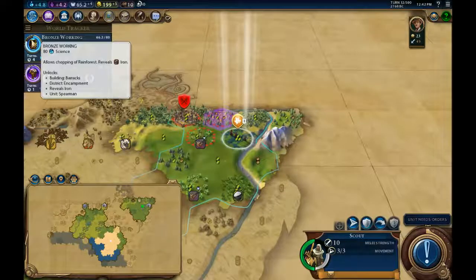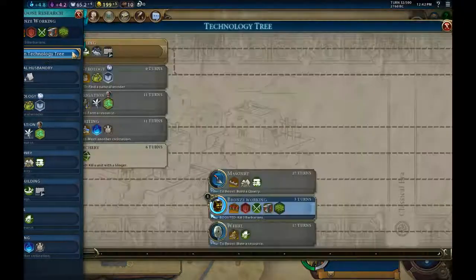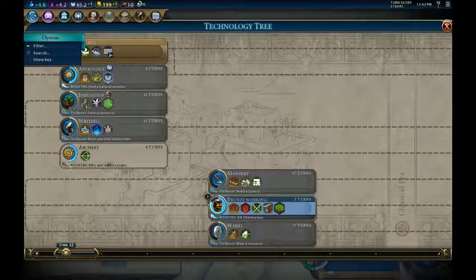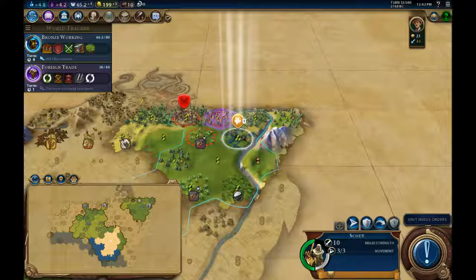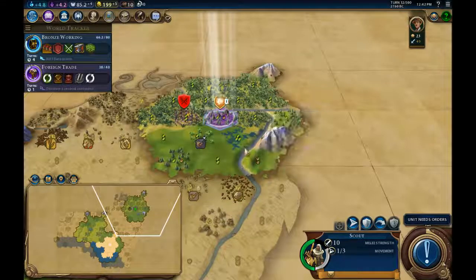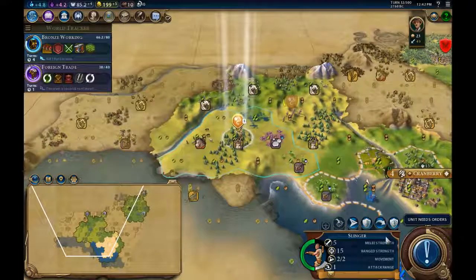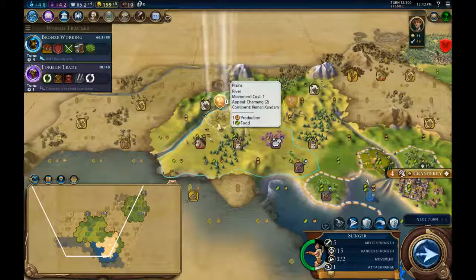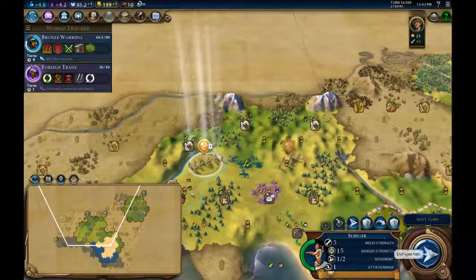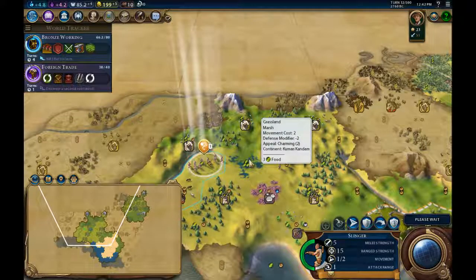We got our slinger kill, which got us the eureka for archery — you can see it's halfway through now. The goodie hut gave us 25 faith — not wonderful to be honest. If we hadn't picked up that relic earlier it would have been quite useful, but you can't win them all.